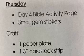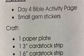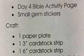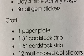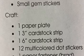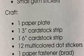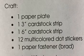Hello and welcome to day four of Preschool Crafts. Your materials today: you will need the day four Bible activity page, the small gem stickers, and gold or yellow paint and a paintbrush. If you don't have that, you can use a yellow marker or yellow crayon.